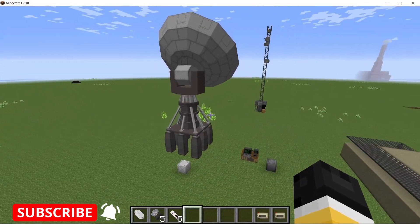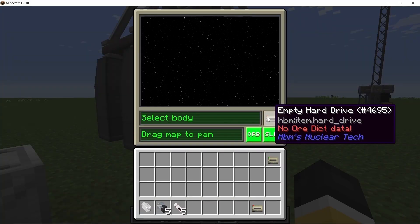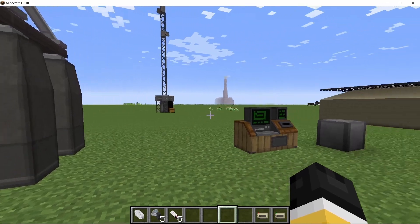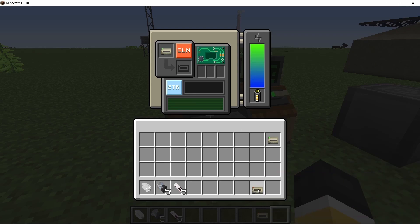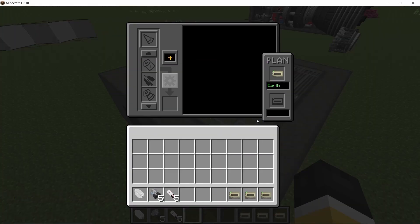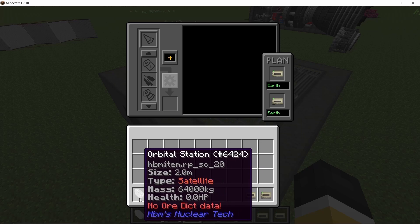Now let's build an orbital station. We start with an empty hard drive — right now we are on Earth — placing it in a starter press and pressing 'orb' will create an orbital station with a unique station ID. Every station will have a different ID. Make sure to clone it and have multiple copies, as you're going to need them. I'm also going to set my landing coordinates here on Earth for the drop pod.